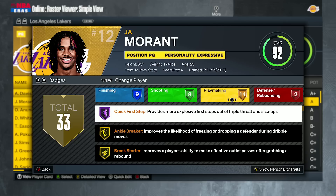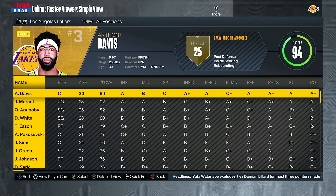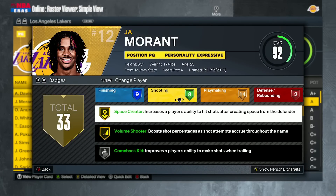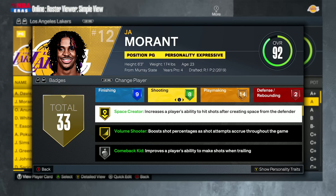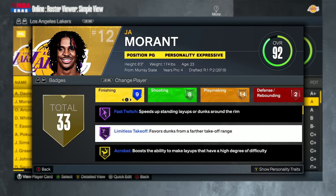If you're new to this series, we've been doing a format where I allow people to change one animation on anybody on their team, and also change one badge point from Gold to Hall of Fame. For instance, my animation change was Anthony Davis — I changed his upper release to PJ Tucker. With Ja Morant, I considered changing his dribble style, but that dribble style is nasty too.